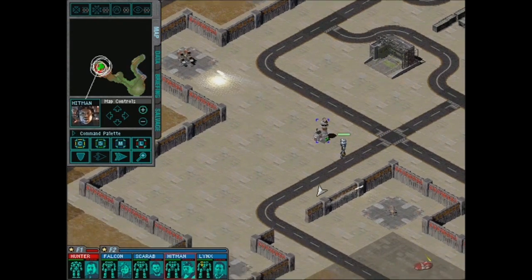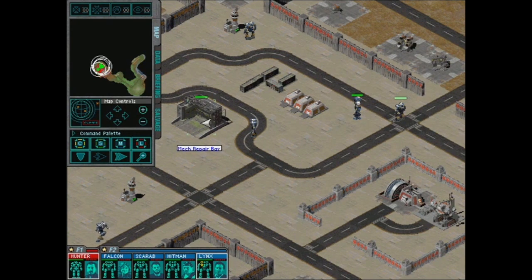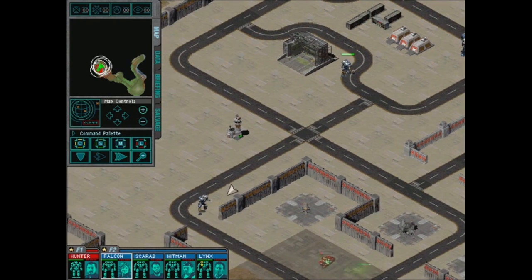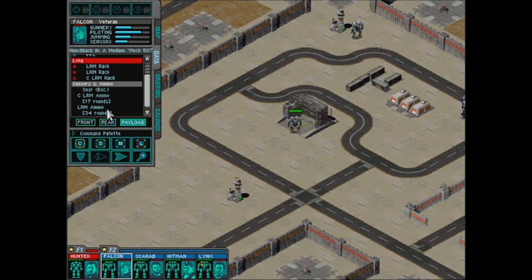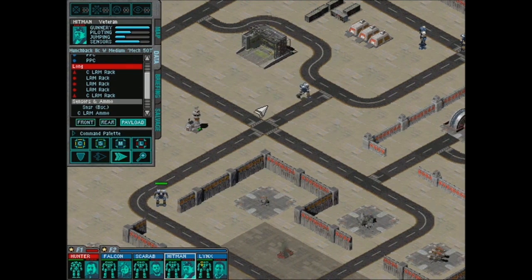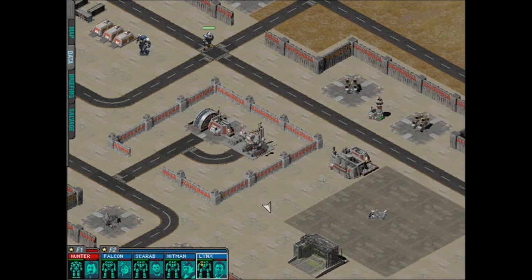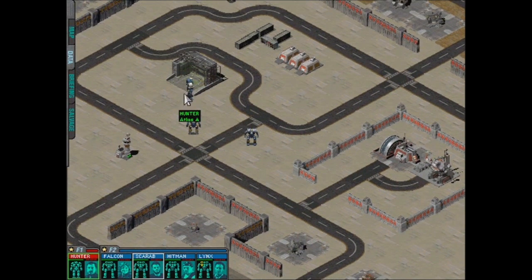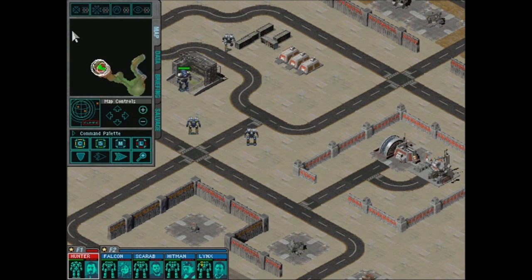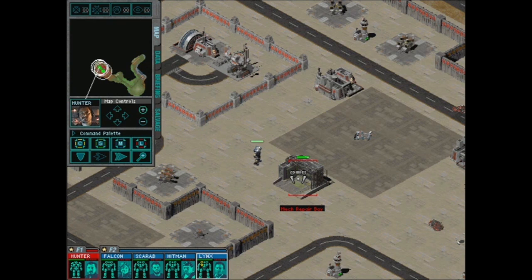Now we can get our guys repaired. What happens in the repair bay is they get their ammo replenished. You can not only repair armor damage but also replenish ammo. Repair bays are pretty big deals on these maps. You can also get mobile repair vehicles and bring them into combat, but I feel like there's not much point because we're definitely not struggling with defeating enemies — it's just wasted tonnage.